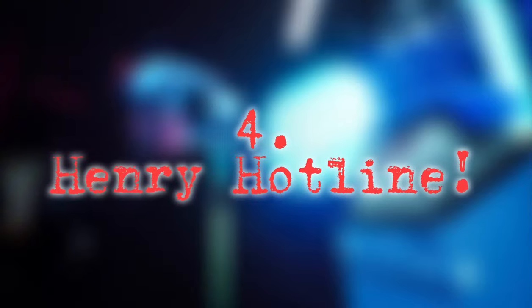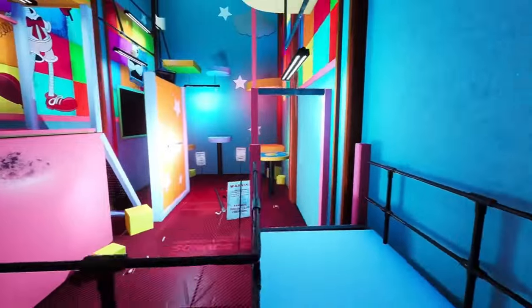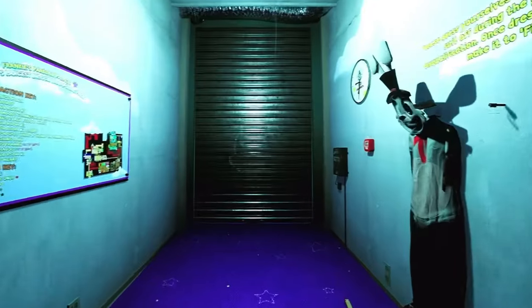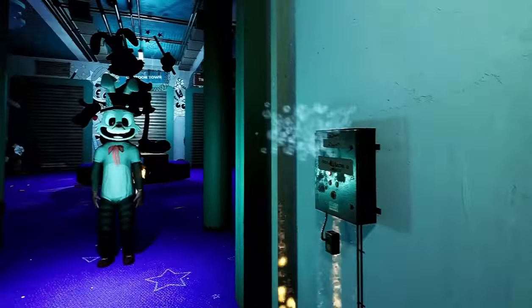Number 4: Henry Hotline. Throughout the trailer, we get to see this character named Henry Hotline. He has the body of a human in a tuxedo and the head of a toy telephone from 1990. He is the friend of Frankie and one of the main mascots of Frankie's Parkour Palace. We can also see a horrifying version of him.